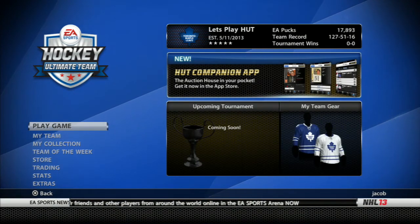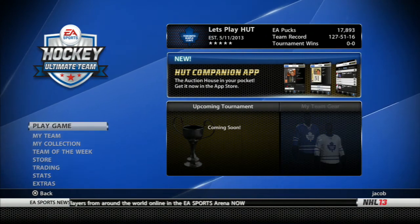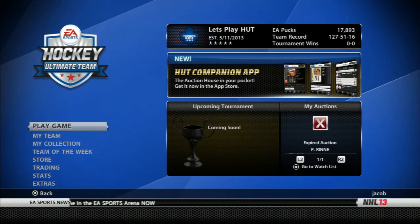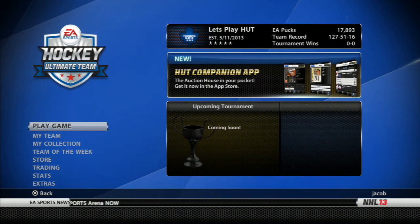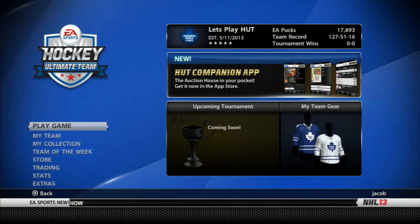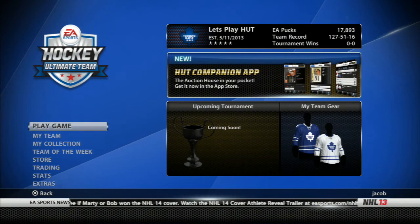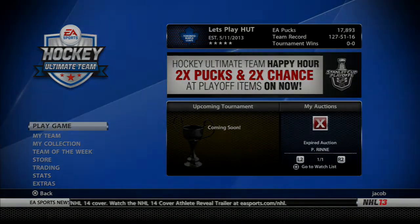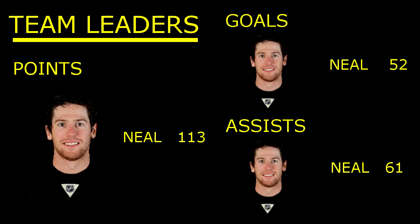We'll probably roll with Steve Mason in the first game. If we lose a couple games, I'll try out Miller, and if we lose another game, I'll try out Star of the Week Reimer — just to see if goalies actually matter that much in this game. That's going to be the end of episode 26. We still have to do team leaders — no change from the last episode. James Neal just keeps on tearing it up: 52 goals, 61 assists, 113 points. There's no stopping him, but Slanny's creeping up — he's hit 50 goals, so he might be passing Neal soon since Slanny's on our first line.